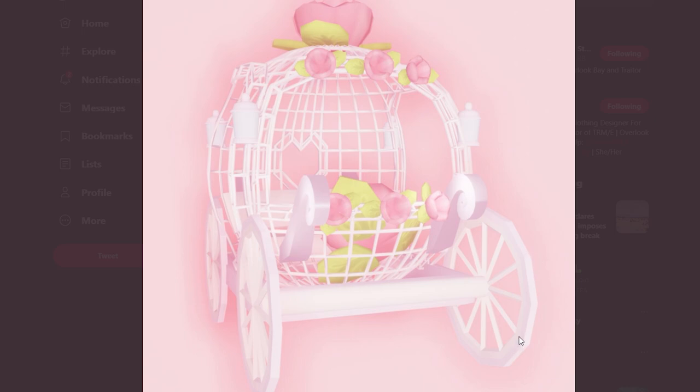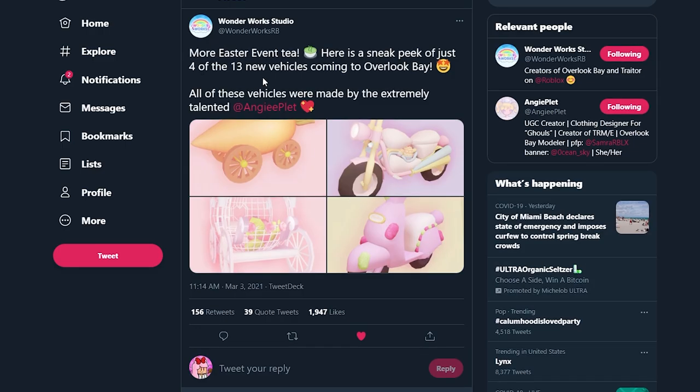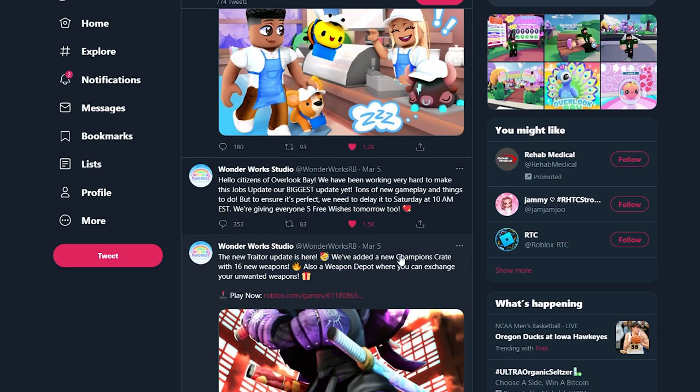Just imagine Overlook Bay years from now - this is probably going to be worth a lot because it's going to be really rare. As we can see, there is a rose flower on the top, little lanterns on it, a white cage detail, some flowers, and the seating is in the back. And moving on to the last vehicle shown so far - it's like a jelly bean moped. Look at the bunny tail! I want this so bad. Look at all these sparkly jelly beans on it in pink. I wonder if we're going to be able to custom color these items. That is all of the new vehicles coming to Overlook Bay in the Easter event.